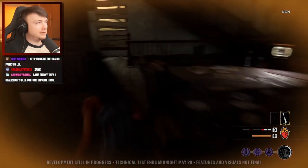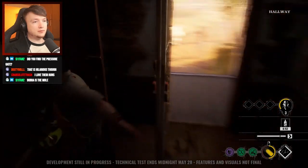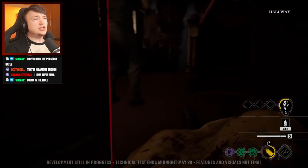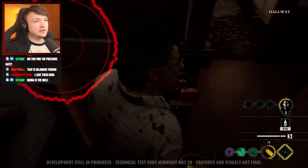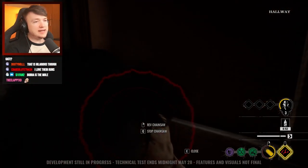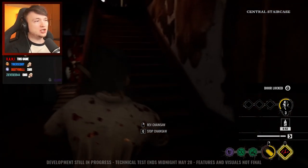Both of these interactions are affected by the victim's strength attribute, so plan your build accordingly if you want to get up close and personal with the family a lot. You can also stun the family by slamming a door in their face — this is hilarious and will knock them down for quite a long time, though the movement can be a little janky. I've seen people on streams do this repeatedly every time the family member gets up, so keep this in mind as I think it could be quite strong in the long run.